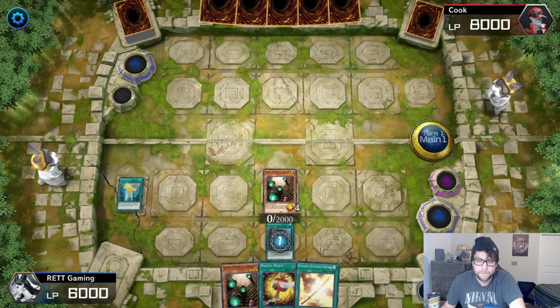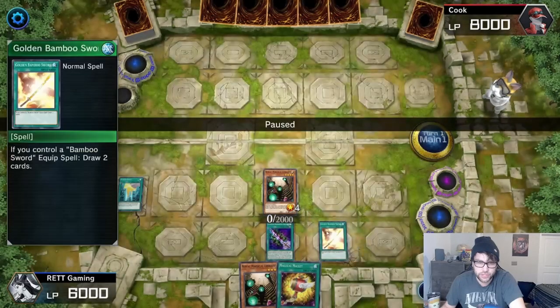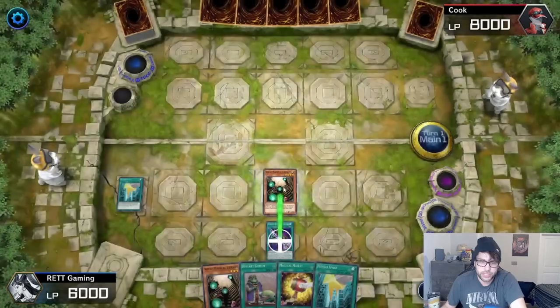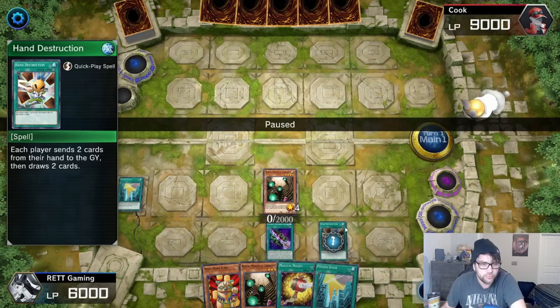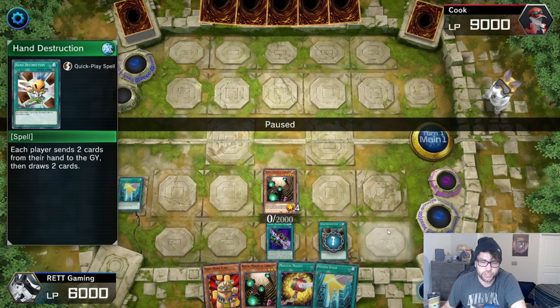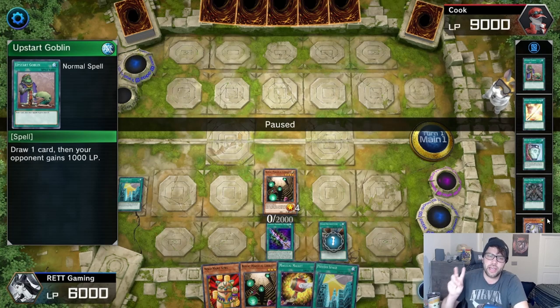I grab my Cursed Bamboo Sword and put it out, then use Golden Bamboo Sword — if you have another Bamboo Sword card already out, you can draw two cards, which is huge. That's the third Spell Card, so Royal Magical Library triggers again. Upstart Goblin gives a thousand life points to my opponent. Then I use Hand Destruction — I draw two cards and my opponent draws two but discards two. I put Neko Main King also into my graveyard, which is important: Slifer, Nekomane, and Flying Elephant all need to be in your graveyard before you end your turn.